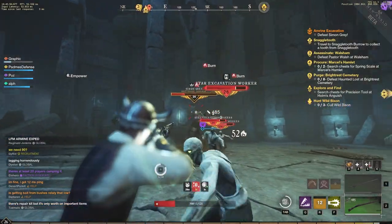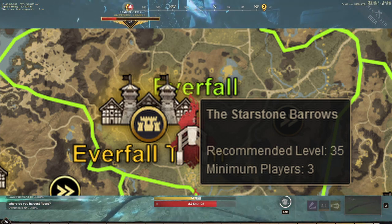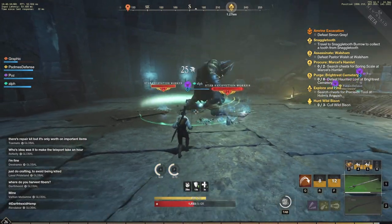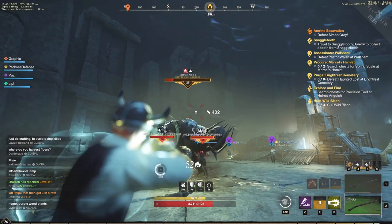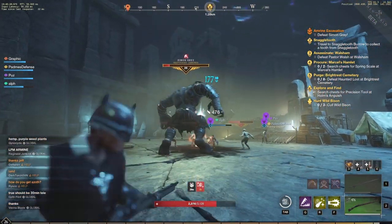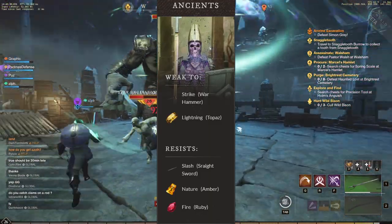The next dungeon is Starstone Barrows, a level 35 expedition also requiring three to five players. It's located in Everfall, right beside Everfall's town — an area many players spend a lot of time in. The monster type is still ancient, weak to strike and lightning (meaning war hammer and topaz), and resistant to slash, nature, and fire.